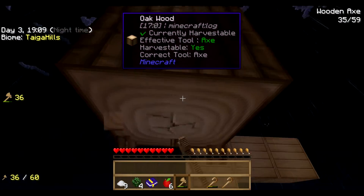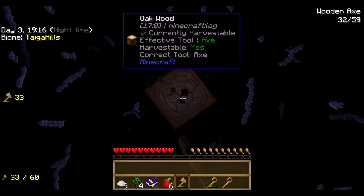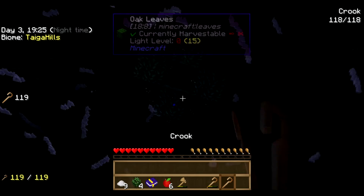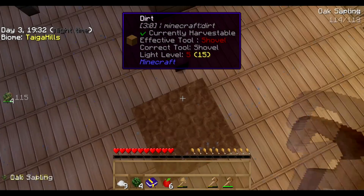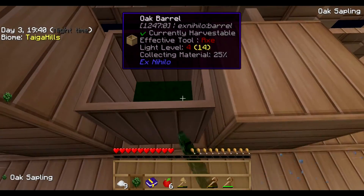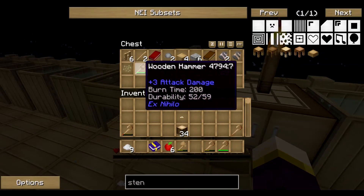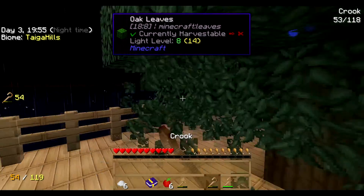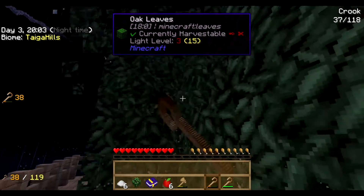That seems really slow - I don't know why it seems so slow. We've only got four saplings for this one now. I'm going to crook it because we've only got four saplings. That didn't make any difference - we didn't get any more saplings, that sucks. There's literally nothing we can do. It's really annoying me because I really need stuff to do. I don't want it to be a really boring episode, but I guess that does happen on these kinds of worlds.